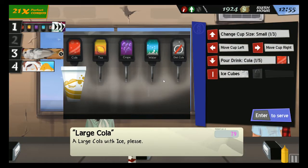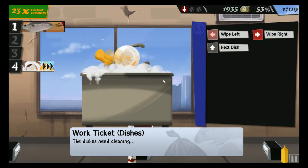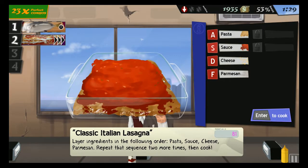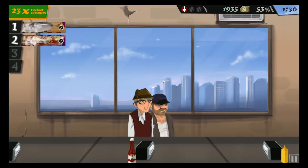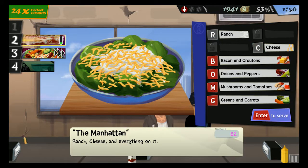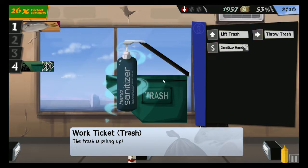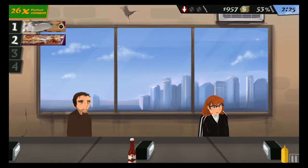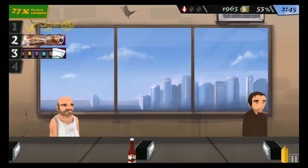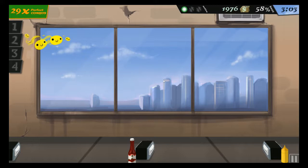I'm doing much better today. Went down a little bit, that's fine. Look at my combo - 23 perfect combos! I have to do it slow because the keyboard has no ghosting and it's actually causing issues. So ranch, cheese, and BOMG - that's how I remember what a salad with everything on it has. Large cola with no ice - I almost put ice in that. Our buzz is left, we're sitting at 58% buzz. That's good!